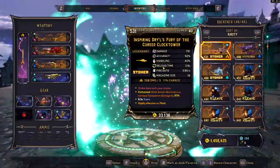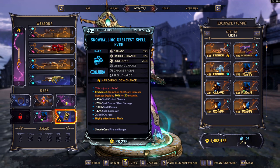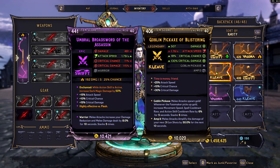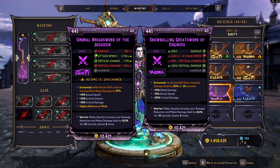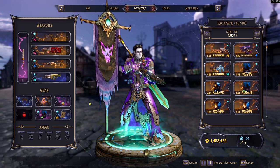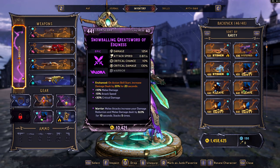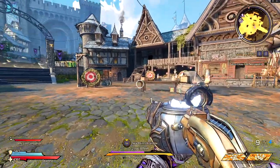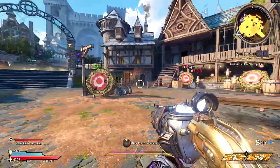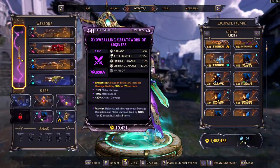Now, you may be wondering about stacking buffs. On my grenade mod, on action skill start, increased damage dealt by 20% for 20 seconds. But I also have a sword here that does the exact same thing — on action skill start, increased damage dealt by 20% for 20 seconds. My thought was: if I have the exact same enchant, do they stack? Do I get twice the benefit? No, you don't. I have tested all of this here in Bright Hoof on training dummies, not using talents. They do not stack, which is unfortunate, but at least now you know.